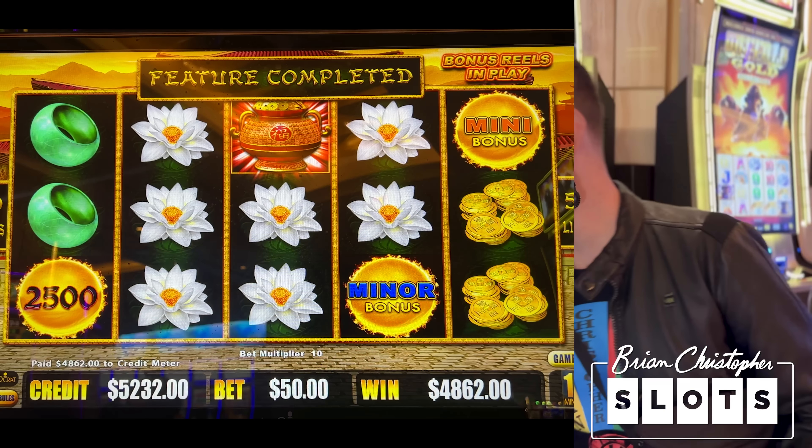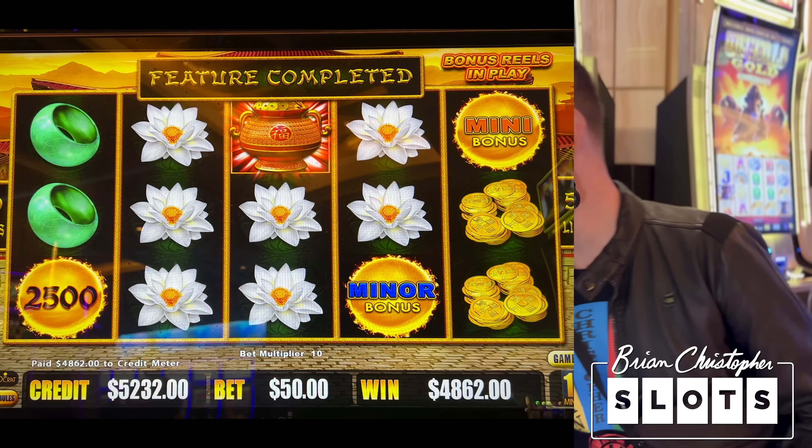Moving over to Lightning Dollar Cash — Corrida de Toros, $2 denomination, $50 bets. This one has a nice $58,000 grand and $21,000 major. We always film in order from start to finish so you know we're being honest about wins and losses. We win a lot but we lose a lot more. Whatever game we do best on today, we'll come back and play tonight.